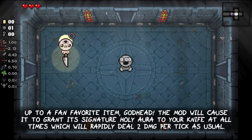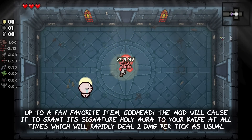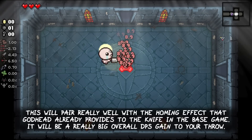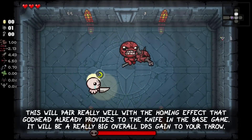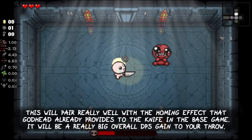Up next is a fan favorite item: Godhead. The mod will cause it to grant its signature Holy Aura to your knife at all times, which will rapidly deal 2 damage per tick as usual. This pairs really well with the homing effect that Godhead already provides to the knife in the base game, making it a really big overall DPS gain to your throw.